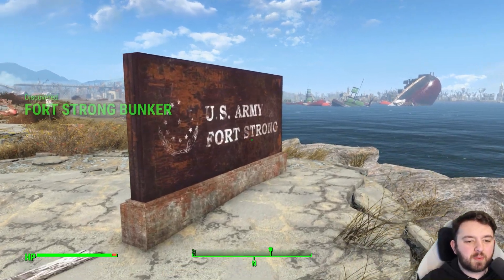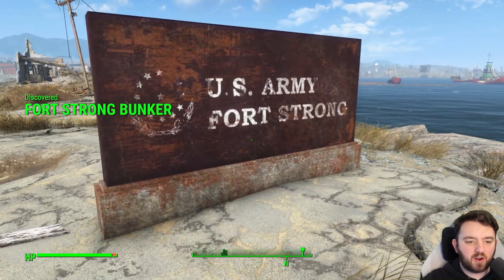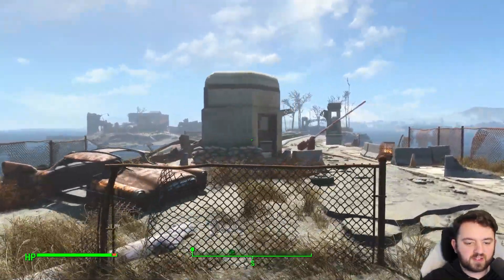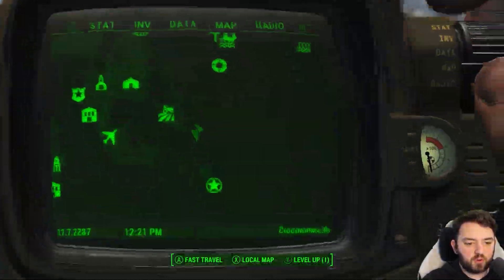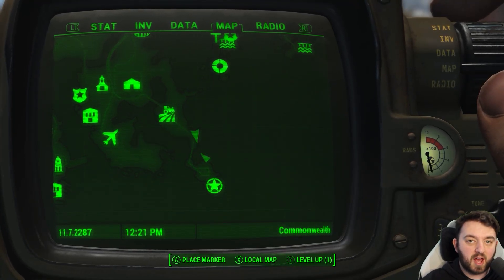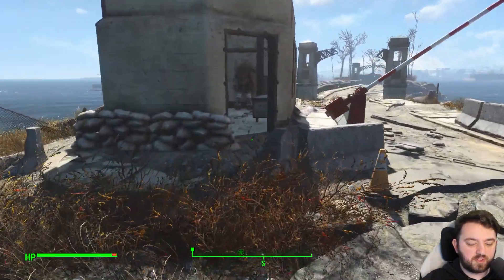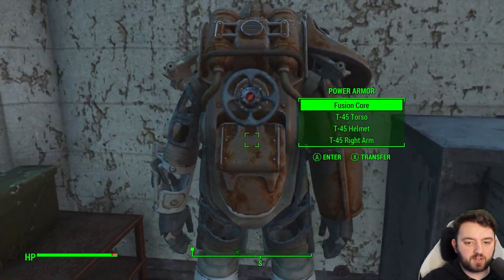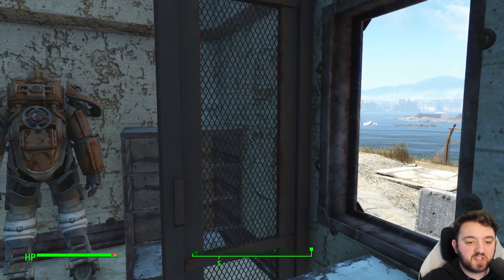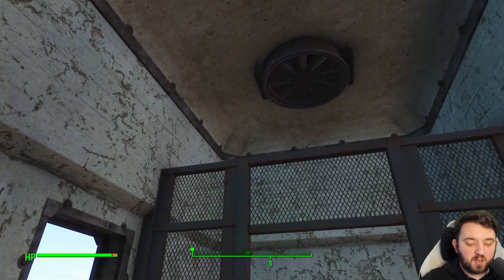Welcome everyone to our next Unmarked location. Today we are at the US Army Fort Strong. This is a little checkpoint that you will visit on your way to the fort itself. If you're using the lamb route and following the road from Nordhagen Beach, you can go inside the bunker, and there is a power armor unit. You don't have to unlock anything. There's a wee ammo box beside it as well — it's pretty neat.